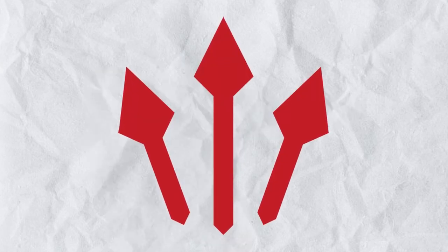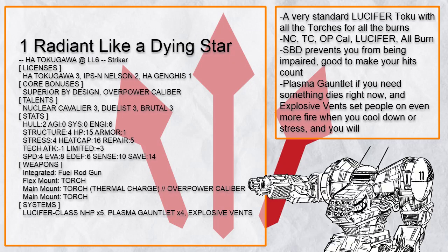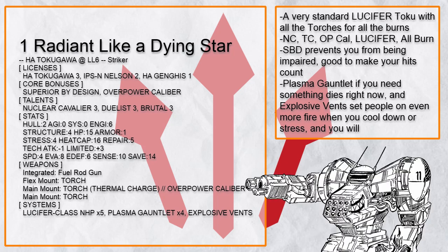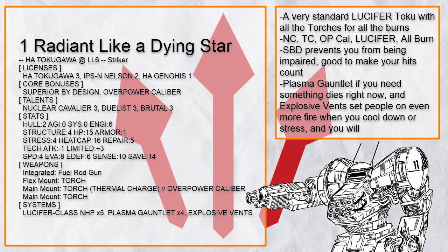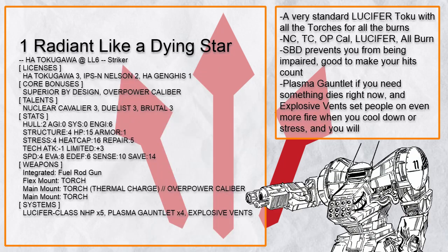We are going to talk about the striker Tokugawa first. This is Radiant Like a Dying Star, a very normal Tokugawa with three torches. This is basically how a Tokugawa build generally works: just stack a whole bunch of bonus damage sources like nuclear cavalier, OP caliber, thermal charge, crack shot, and Lucifer, and when you hit, whatever you hit is going to light up like a bonfire. With 16 heat cap, that's a lot of heat for Lucifer and a lot of damage. You can also plasma gauntlet some very unfortunate fellow, and even when you stress — and you will in a Tokugawa — explosive vent is there to set anyone nearby on even more fire.